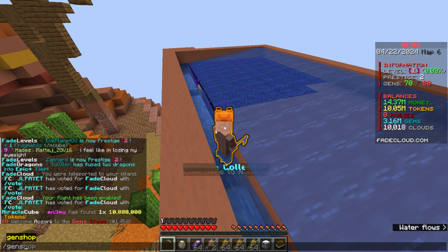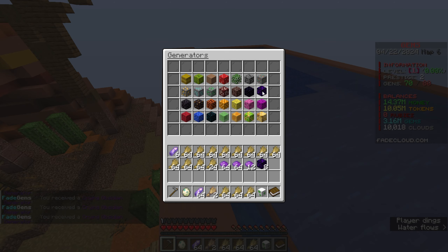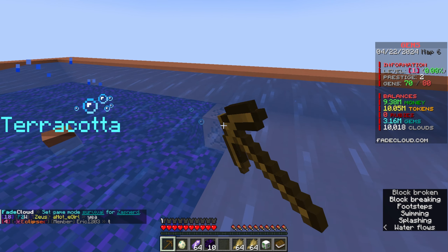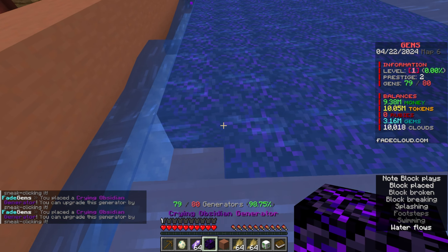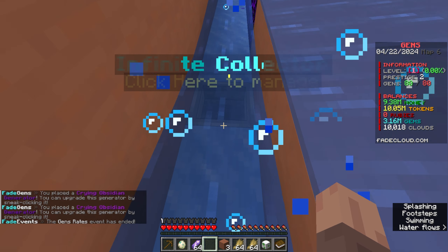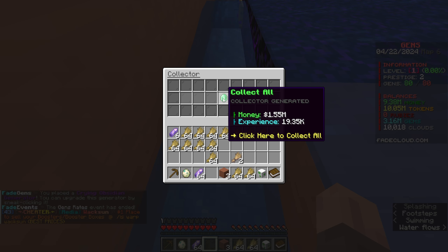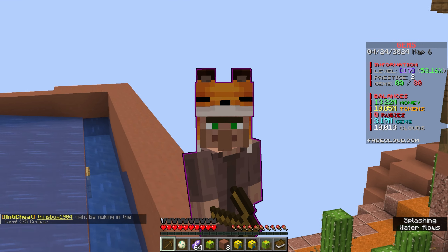I want to head back to the island and buy 10 more gen tiers - 10 more crying obsidian generators. Placing them all down. We placed down those 10 new gen tiers. Checking out the infinite collector, we already have 1.55 million money and 19,000 EXP. That literally put me all the way back to level 17.